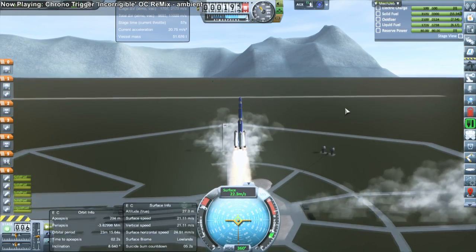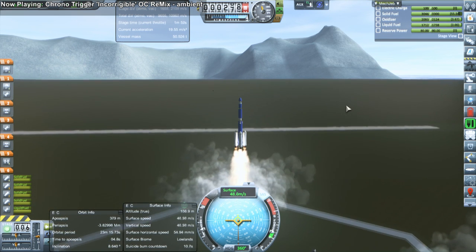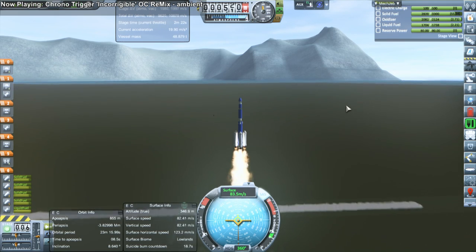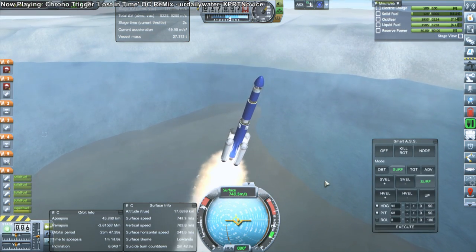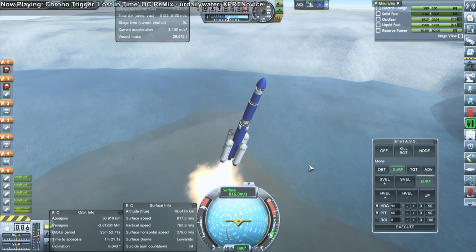Hello everyone, and welcome back to my Galileo 6.4 X series in Kerbal Space Program 1.2.2. In this episode, we begin right away with a mission to Iota, Gale's closest moon. The goal here is to impact that moon, and the contract is Luna 2 — we've got the historical progression pack.